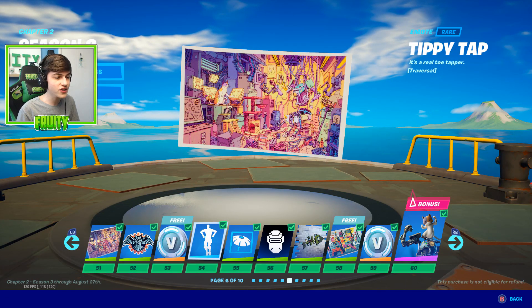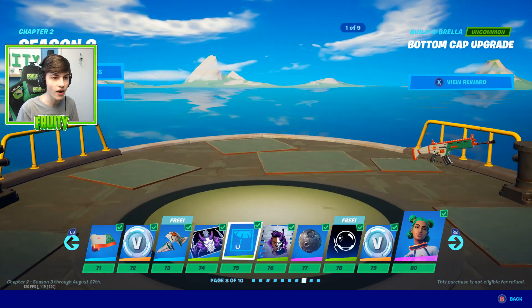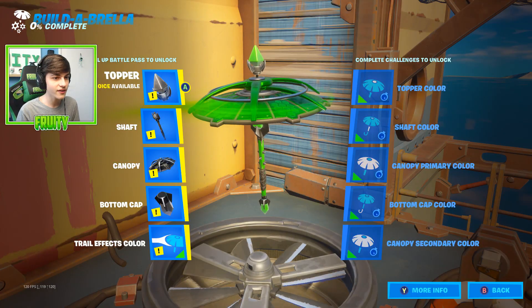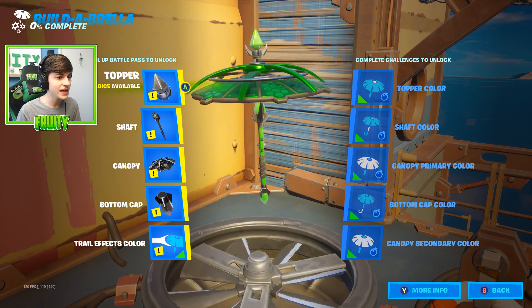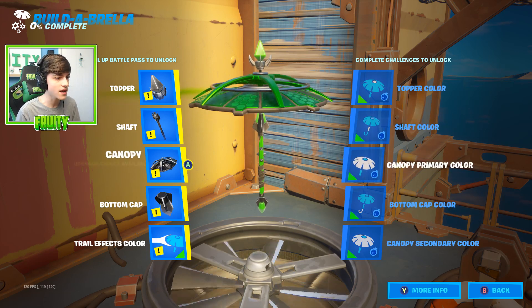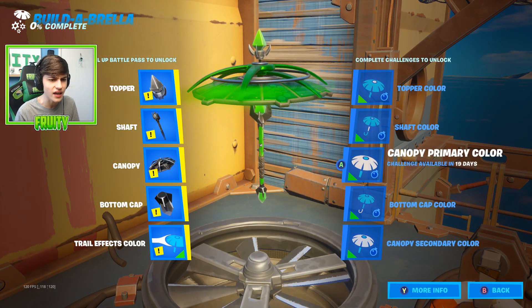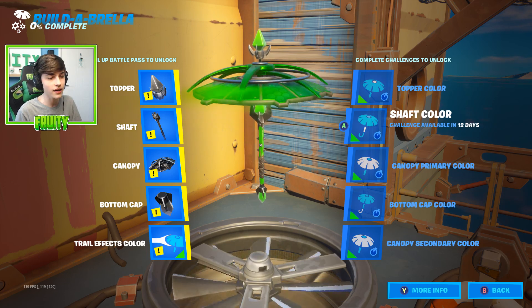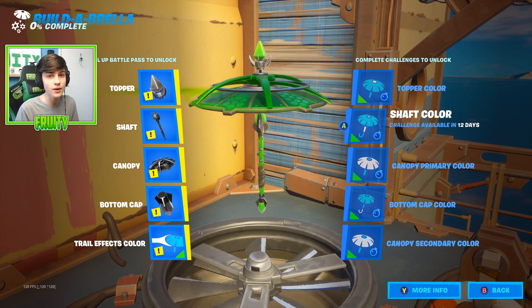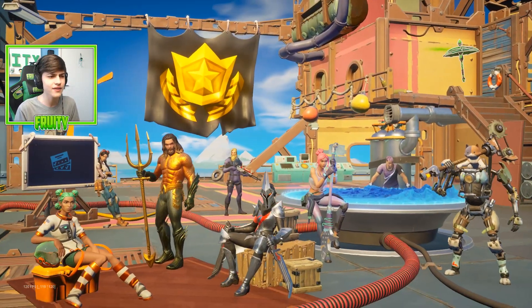Over level 100, you can also get build umbrella upgrades. Throughout the battle pass there are different upgrades — like the bottom cap upgrade at tier 75. Because I'm level 100, I can show you what my built umbrella looks like. I have access to all the upgrades and can choose any umbrella I want. I'm waiting to finalize it until I can also change the colors via weekly challenges. This is similar to the Maya skin from last season, but this time it's with an umbrella.